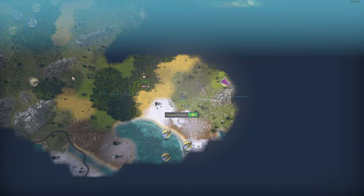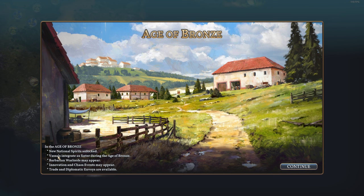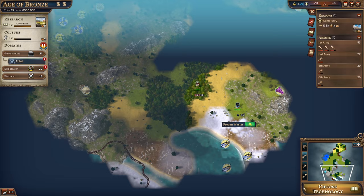Strat Nation moves into the Age of Bronze! We have a new national spirit — vassals integrate two times faster, barbarian warlords may appear, innovation and chaos events may appear, and trade and diplomatic envoys are available. New domains unlocked: diplomacy and engineering. Let's enter the age.